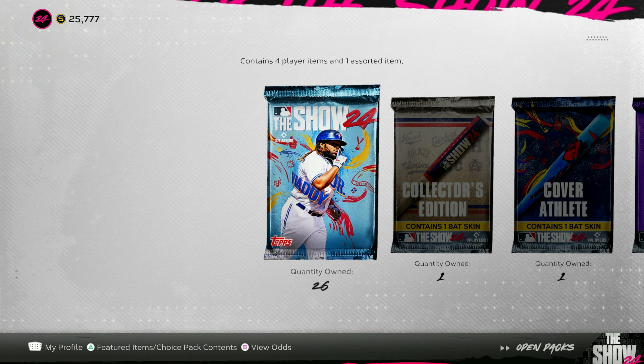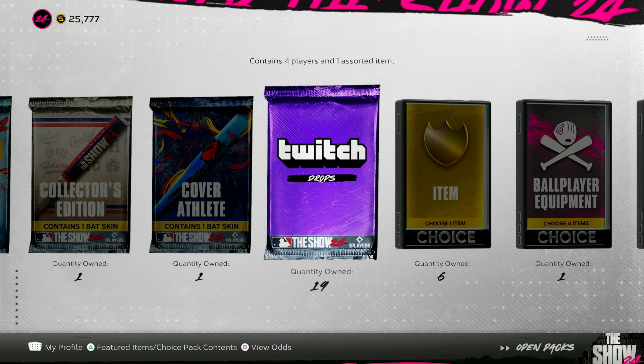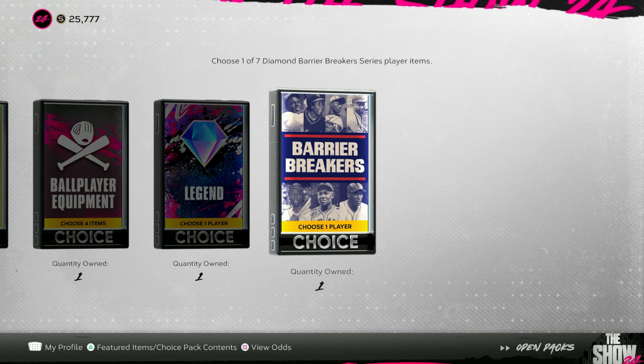Here are all my packs to open for my first ranked game. We've got 26 show packs, 19 twitch drops — that's gonna help a lot — six gold player item packs, some equipment, and the big ones: a Hyper Series choice pack and a Barrier Breakers choice pack. So we get to start out with two diamonds.